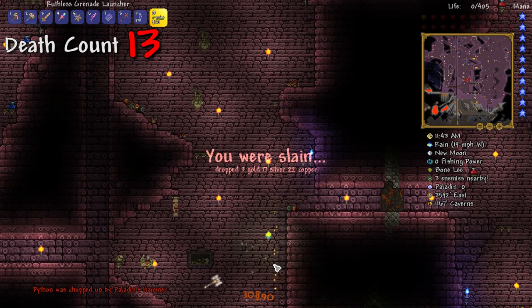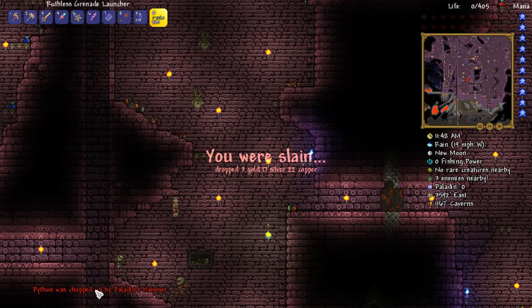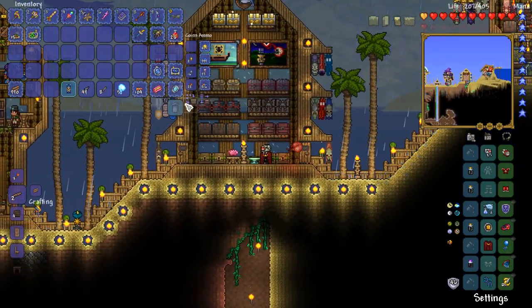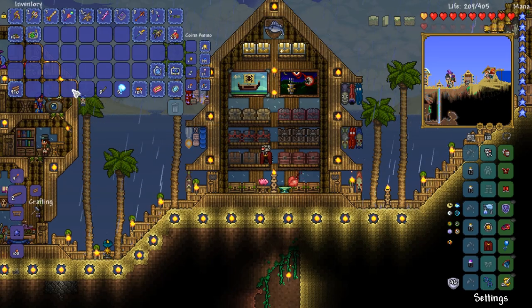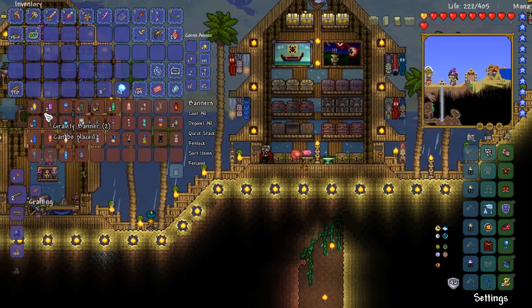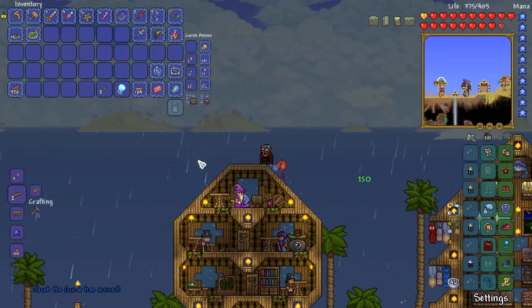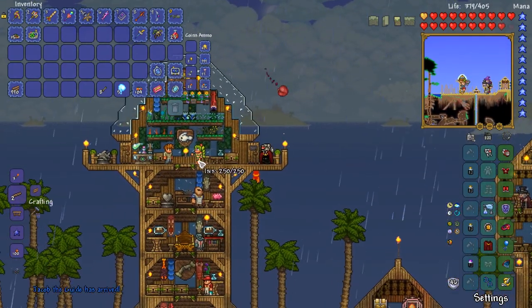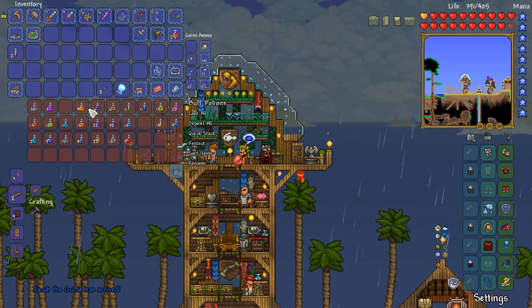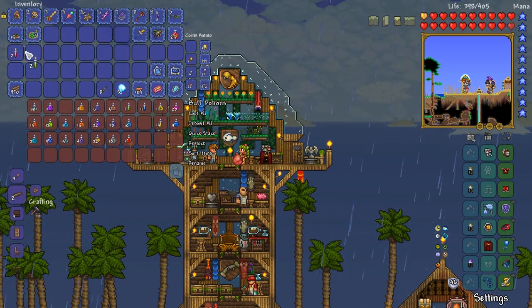Paladin killed me again! Oh my gosh, look at this guy! Go to hell, literally go to hell! And that's why you have a hell of a time, ladies and gentlemen. We've got ourselves five ectoplasm — believe it or not, that is all we need. Look at the amount of banners we've got now — they're getting a pretty significant amount. The guide's arrived back in — I've already taken down another wall of flesh. Sadly, we didn't get the Ranger emblem.